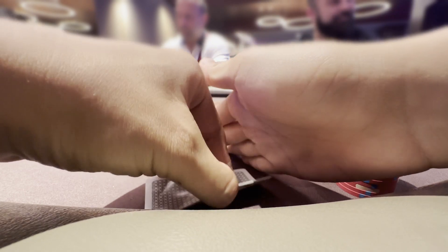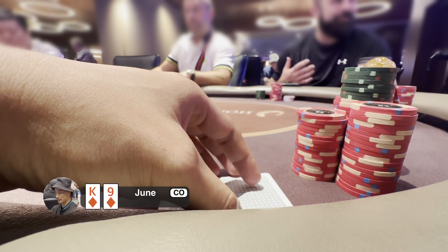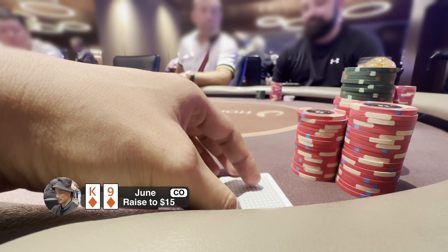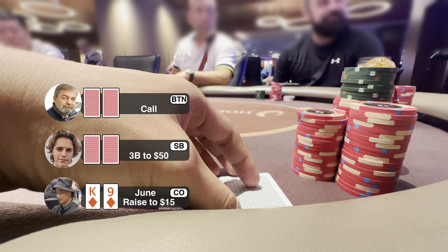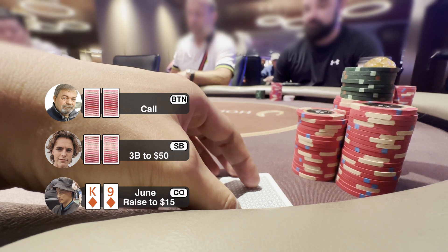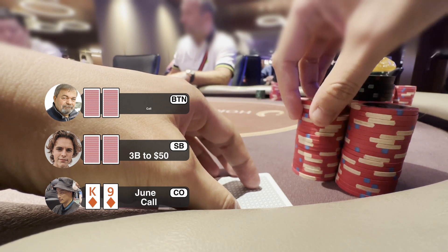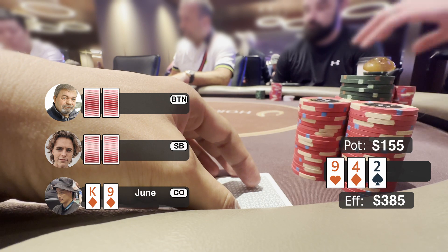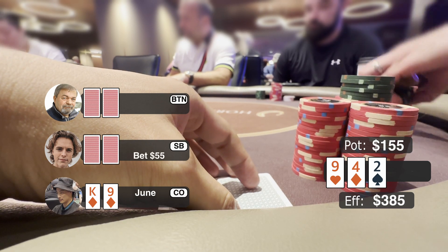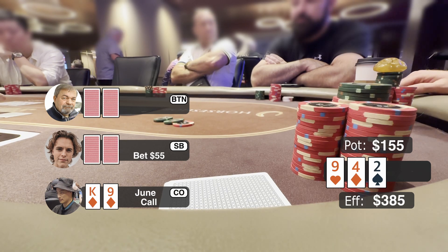Next hand we're on the 3-5 table. I got king-9 suited on the cutoff and raise to $15. Button calls. Small blind squeezes to $50 — a relatively small size. Since I'm in position, I call, and the button also calls. Flop comes 9-4-deuce rainbow. He C-bets $55. I hit top pair so I call. Button folds.